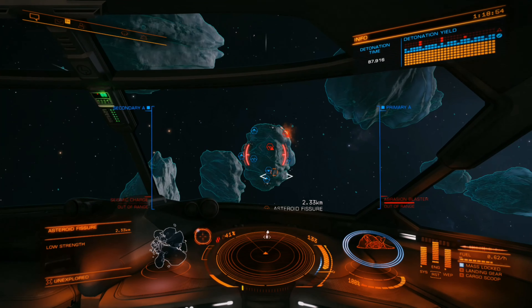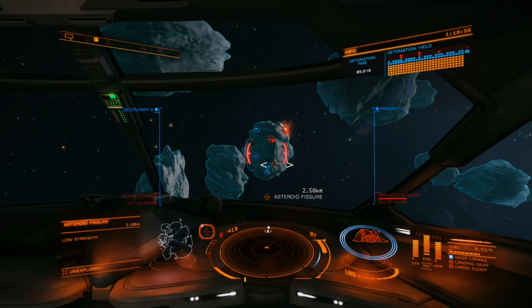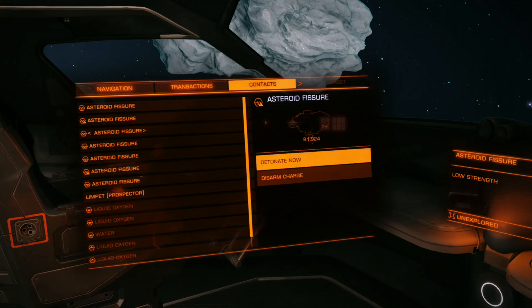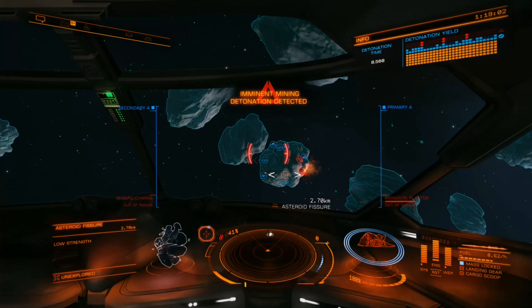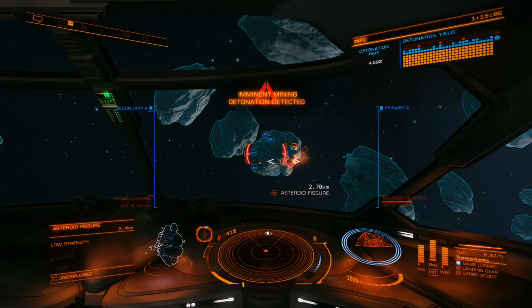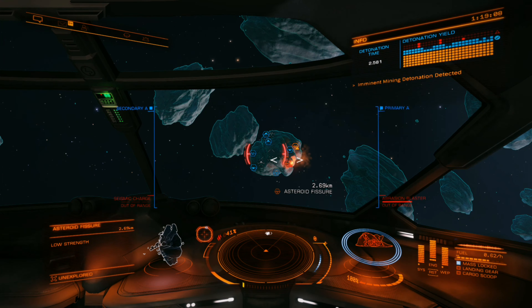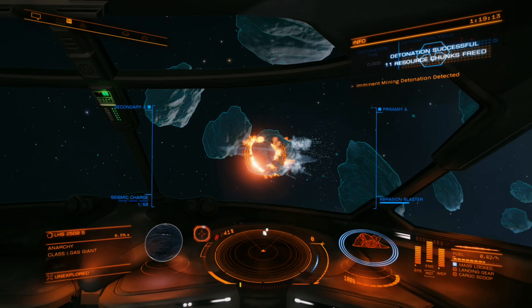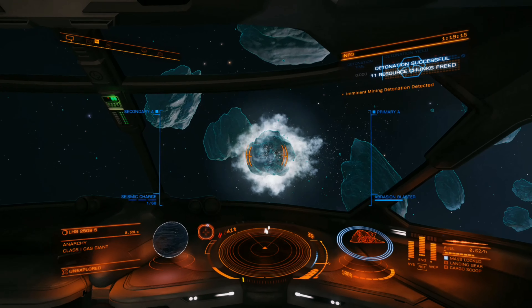Once the detonation yield is optimal, fly directly away from the core at least two kilometers. This will avoid damaging your ship when it blows up. After that, go into your navigation screen on the left, go into contacts, and select one of the bombs. From here you can choose to disarm it if you've overcooked the asteroid and want to get better yield out of it, or detonate it now so you don't have to wait the entire time limit.